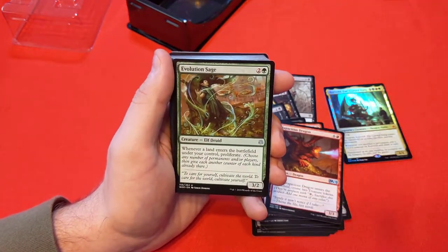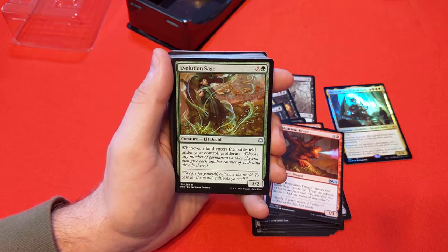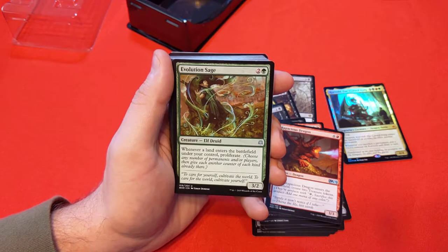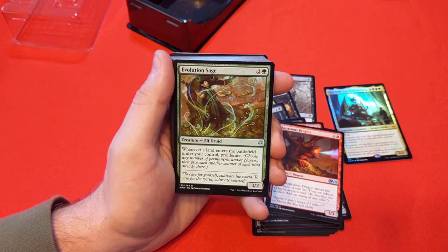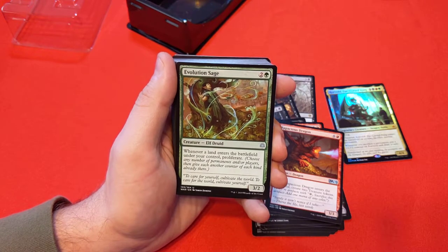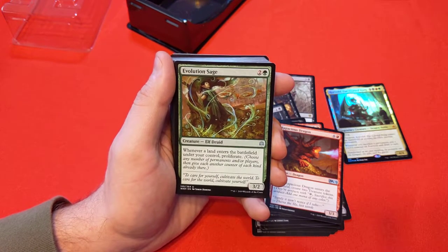Evolution Sage — whenever a land enters the battlefield under your control, proliferate. I love this card for what it can do — it's very broken with Planeswalkers and +1/+1 counters. If you go the commander route with Fetchlands, this goes on a whole different level.